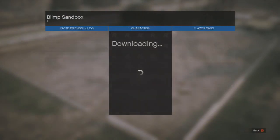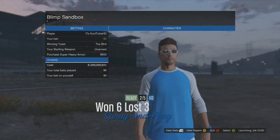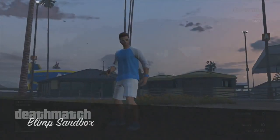Go to Blimp Sandbox. Once you click that, the game will start up. From there, you will need to set the time to 60 minutes, then invite your friend — because if you don't invite your friend, the game will not start. So you do need to find a friend to invite. Once you invite your friend, you can then start up the game.